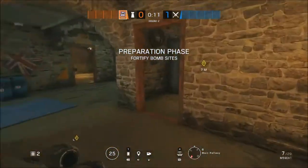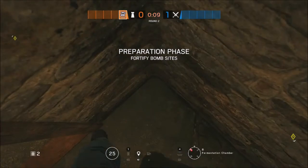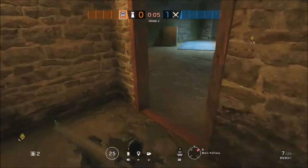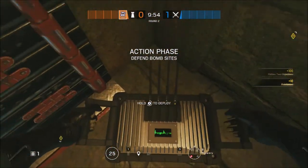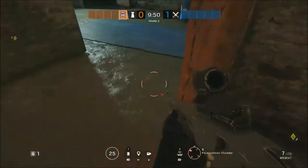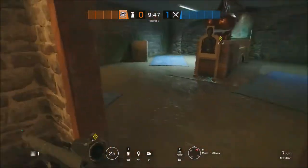Next up on the list is Mute and you're basically going to use most of his jammers to stop a Twitch drone. The first one goes in the northeast corner of the B-Bomb site. You then want to head into the hallway and reinforce the furthest south wall before placing your second Mute Jammer in that southeast corner. This will stop a Twitch drone going up that corridor.